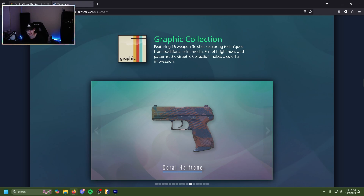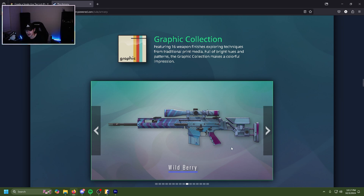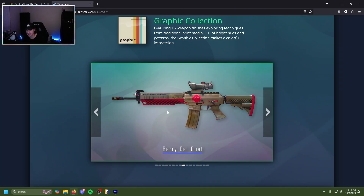The Wild Berry SCAR is actually very vibrant, actually kind of pretty. If you run a SCAR and have a blue or purple loadout this could actually work really well. But D tier. The SG Berry Gel Coat is interesting — I like the red legitimately, I like the red, but I really don't care for the rest of it. D tier.